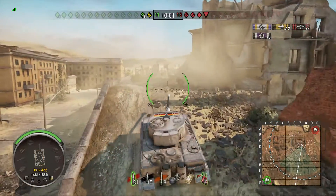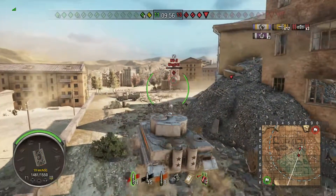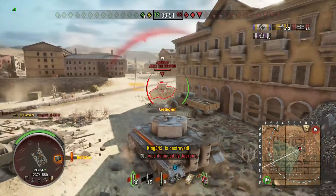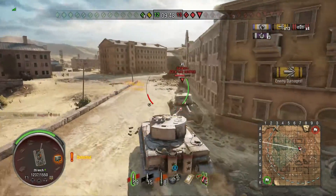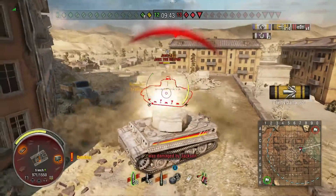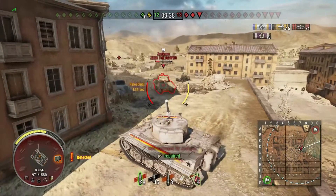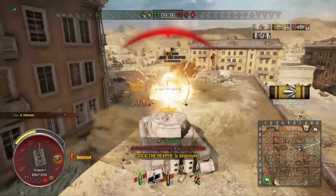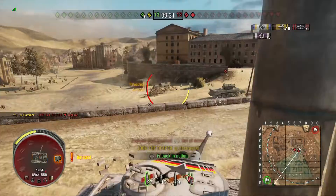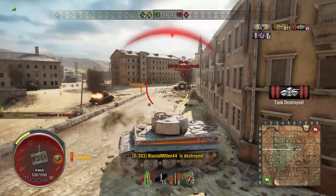I'm not going to drive through the center of town because I might meet more than one tank at a time. Here we have a KV-2 — we can get rid of him. And a Jackson — a very good tank destroyer, but close in, knife fighting like this with a heavy tank, my money's on the Tiger. He damages my ammo rack, but I still have a repair kit — ammo's back up. Then a Cromwell appears, but fortunately the Cromwell drives off the cliff, doing more damage to himself than I would have done. We finish him off, and there's the last remaining tank: the 59-16.